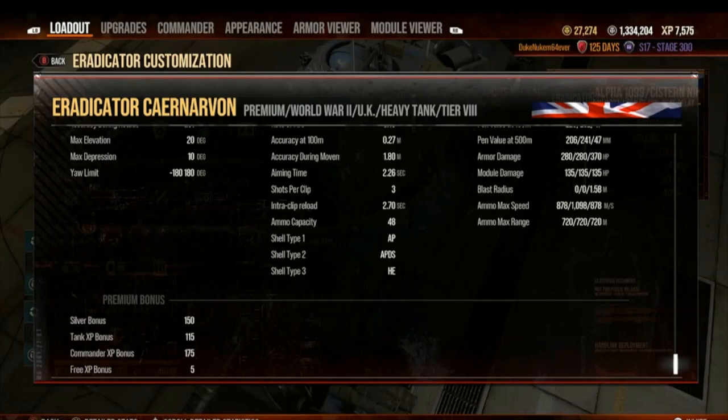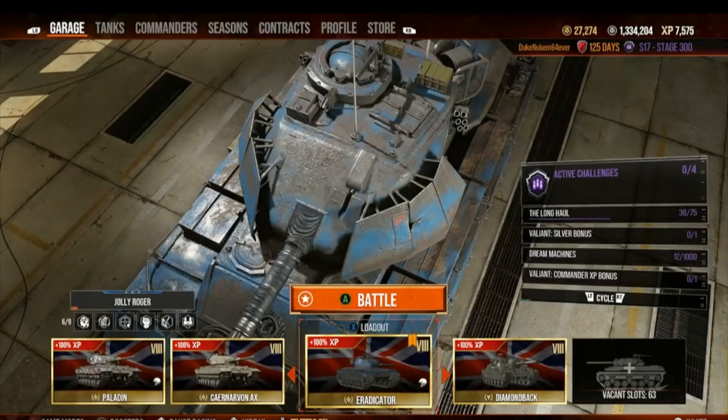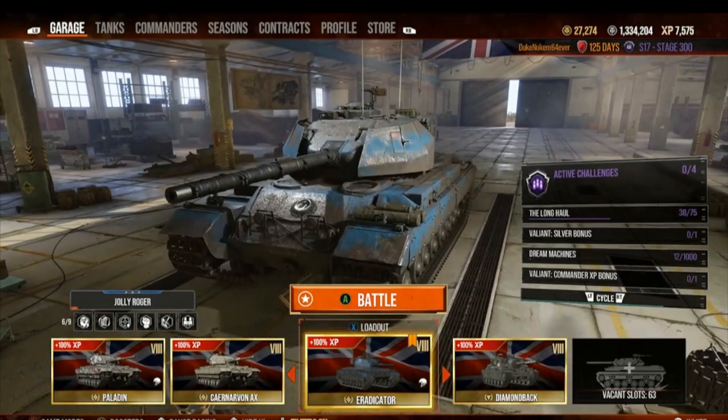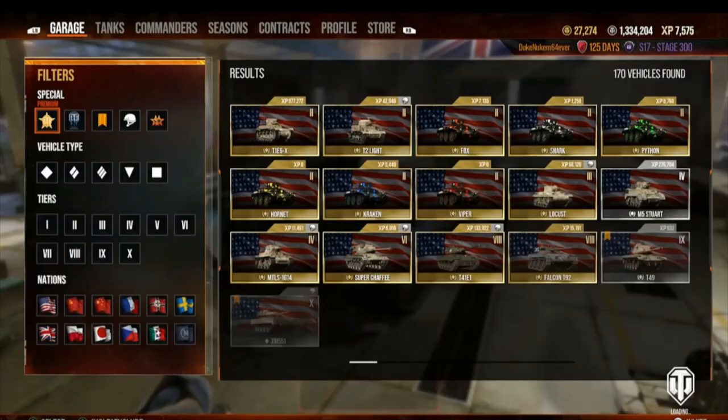They're playing games with people who aren't very good at math. I graduated college in math, so I'm cutting through it — it's a 50% silver bonus and a 75% Commander bonus. That's the straight info. Now let me show you the quote-unquote holy grail.